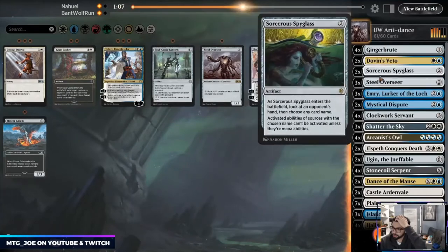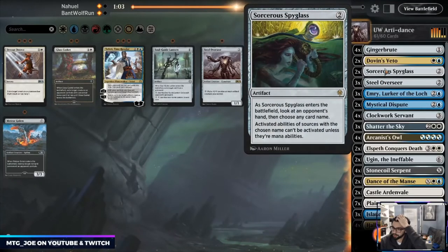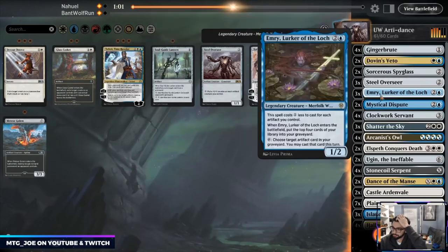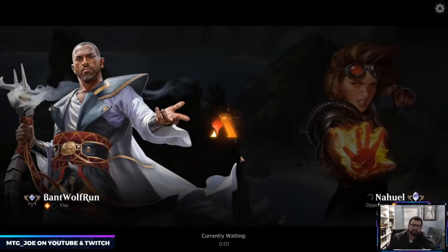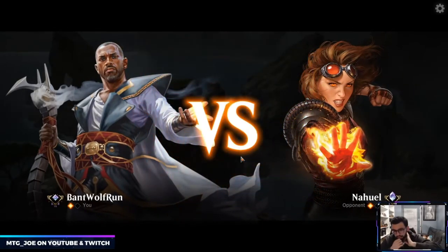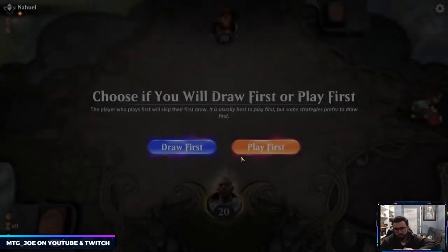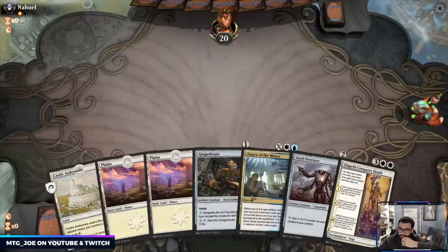What to cut? I like Gingerbrute on one. Let's just do Clockwork Servant — it's a little in contention since we'd hold up counters. Because they're not really blue-based that much, maybe Mystical Disputes should come out. Okay, keep this hand.